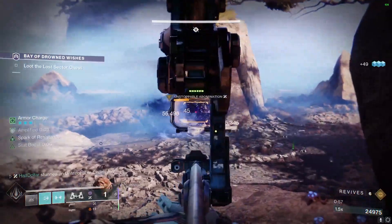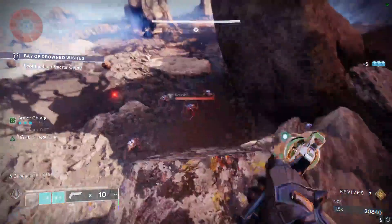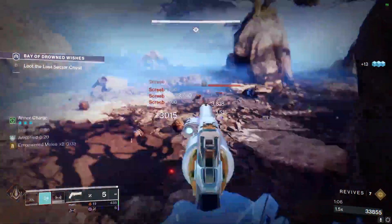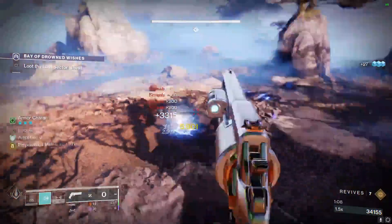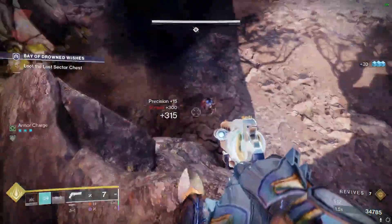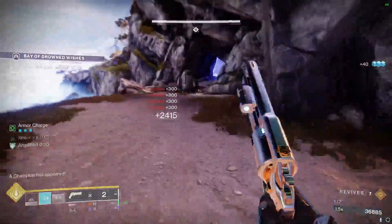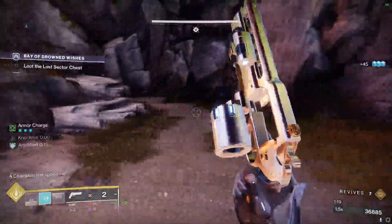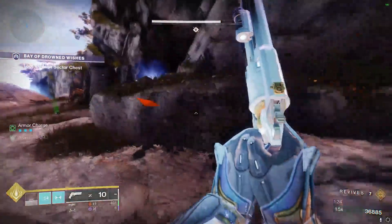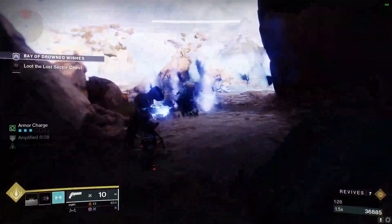Once we kill this third Unstoppable, we're just going to start killing all the Screebs. You can do it on this rock if you want, or you can run around — they won't kill you up here, so it's a bit safer. I just choose to kill them here because this is where I stop to kill the Unstoppables. I was looking at my minimap and saw some red, but I realized later that's the red from the boss room and there's nothing back there.